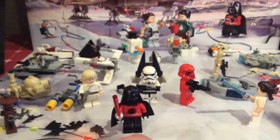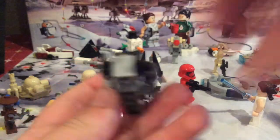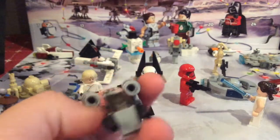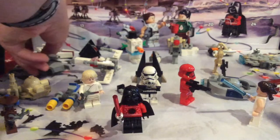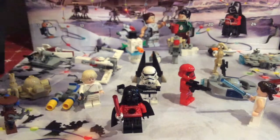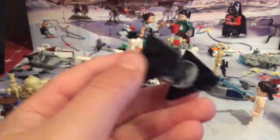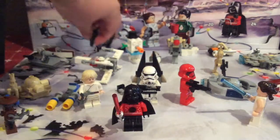For day number five, this is the Razor Crest. I have the big set and that's an especially cool set. This one's got the cannons, pretty skinny, but still a very nice build. For day number six we've got a TIE Dagger, with the triangle points, the engines, and the cockpit.